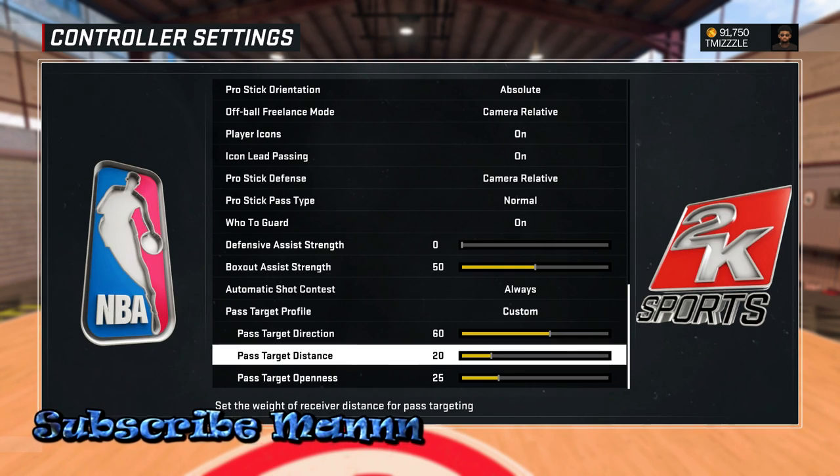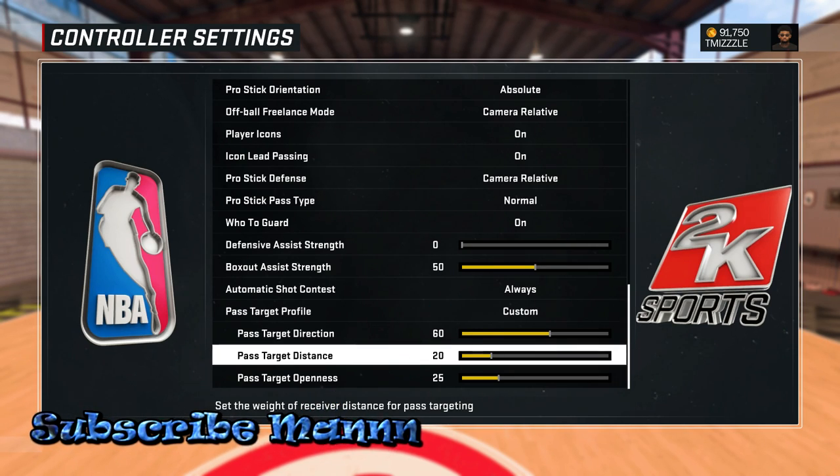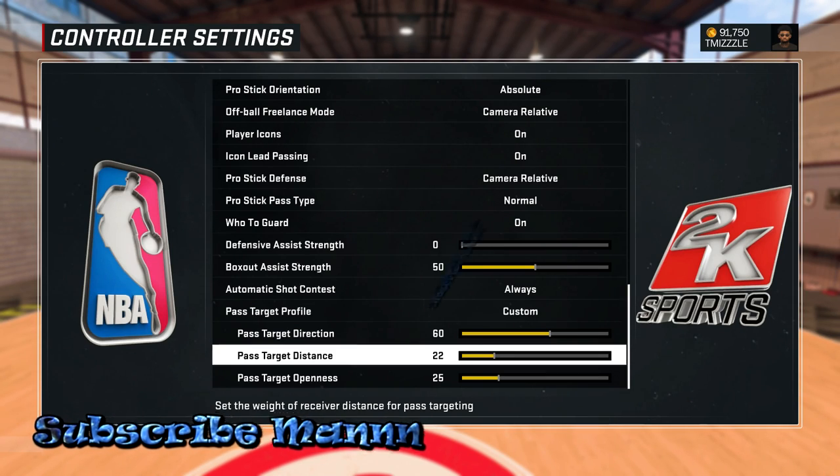Pass Target Distance pretty much means when it comes to openness, do you want to find the closest guy or do you want to find the skip pass? If you want to find the skip pass — meaning the second or third pass, like from the right side to someone in the left corner — you'd put this up to around 80. But if you're doing pick-and-roll and want to find the cutter, keep this down around 20. I would keep this around 20.